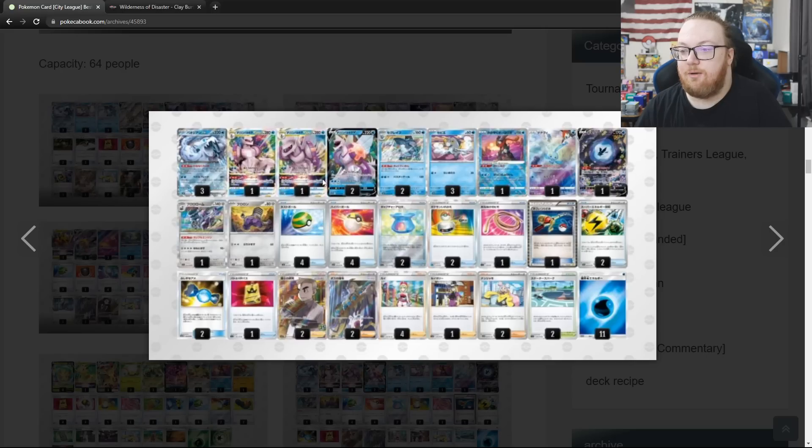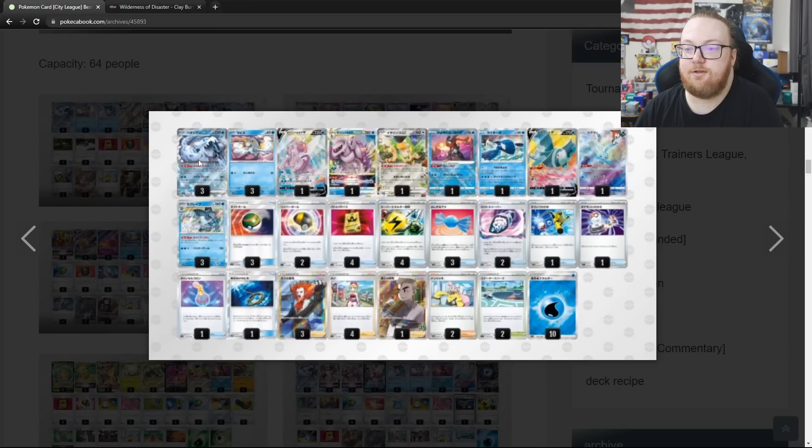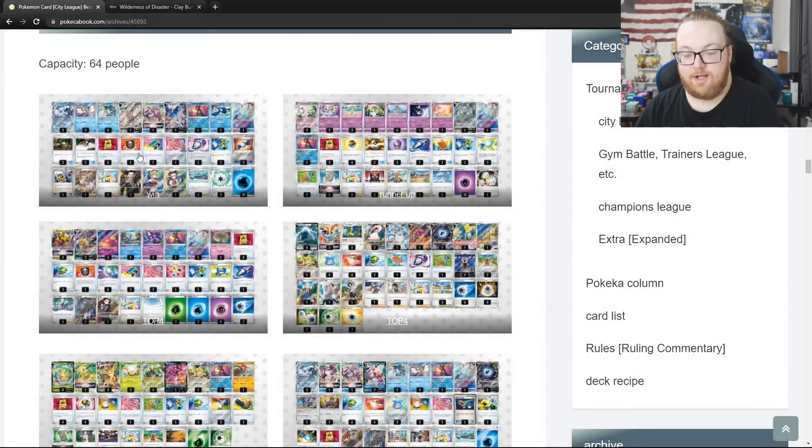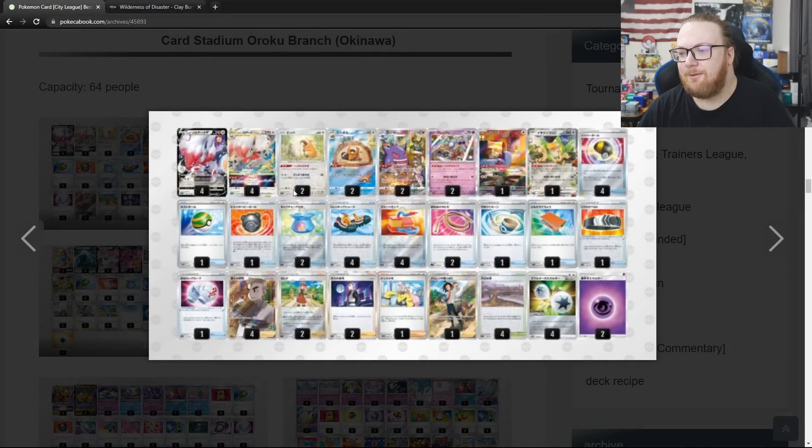Moving on, we have a Chien-Pao Palkia Baxcalibur deck in top 8 as well, playing a 1-1 Revavroom line to discard Energy and draw cards. Also in top 8 is a Sablezard deck with one of those Charms — plus 50 HP on basic Pokemon. Lastly in top 8 is another Chien-Pao deck with 1-1 Palkia V-Star, Squawkabilly, and Kyogre. Then on to the next 64-person tournament, Hisuian Zoroark V-Star won this tournament.